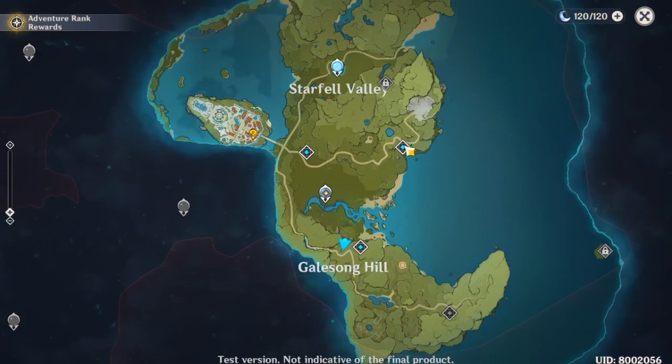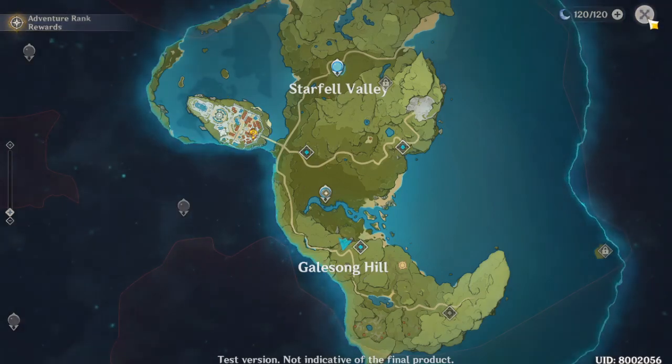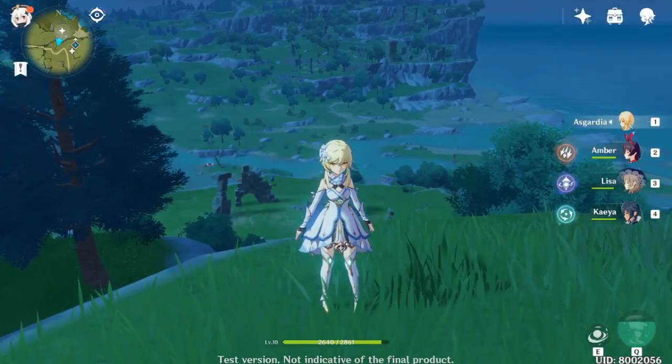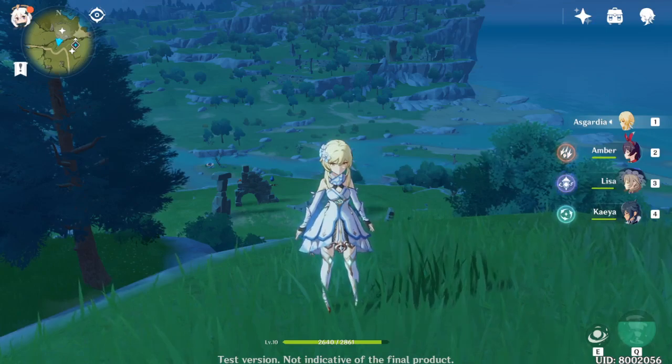These blue dots are actually teleports, so you can teleport to any position on the map whenever you want. Let me show you the first interesting feature of this game, which is actually a specific feature. I must say, it's really interesting to see this.